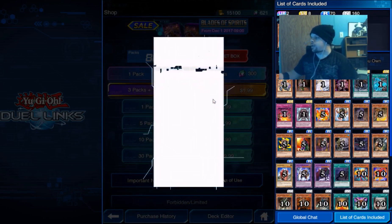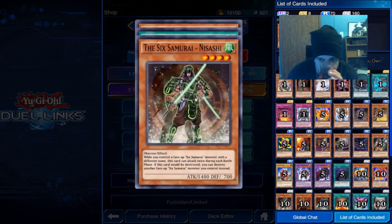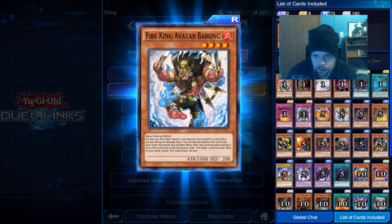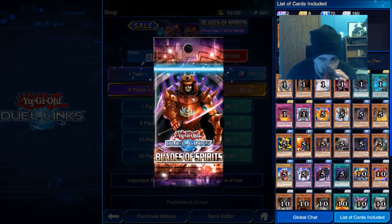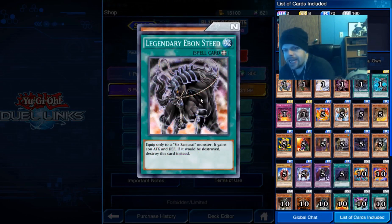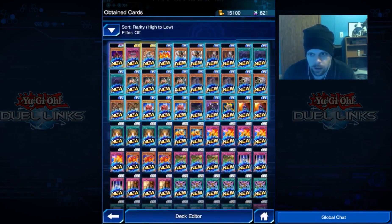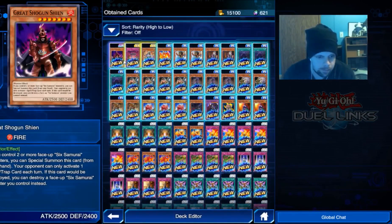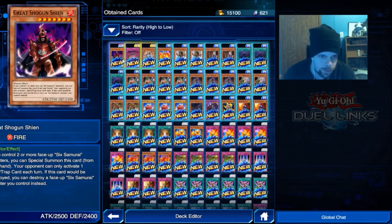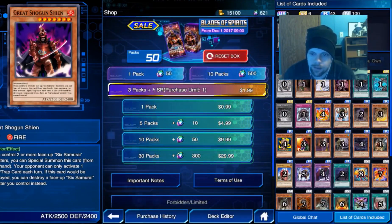Getting close to the end here. Iru — that's quite a bit. I still can't believe we got that guy. It says if you control two or more face-up Saber monsters, you can special summon this card from your hand. So I'm thinking we make a Samurai deck for Kaiba's deck for now.